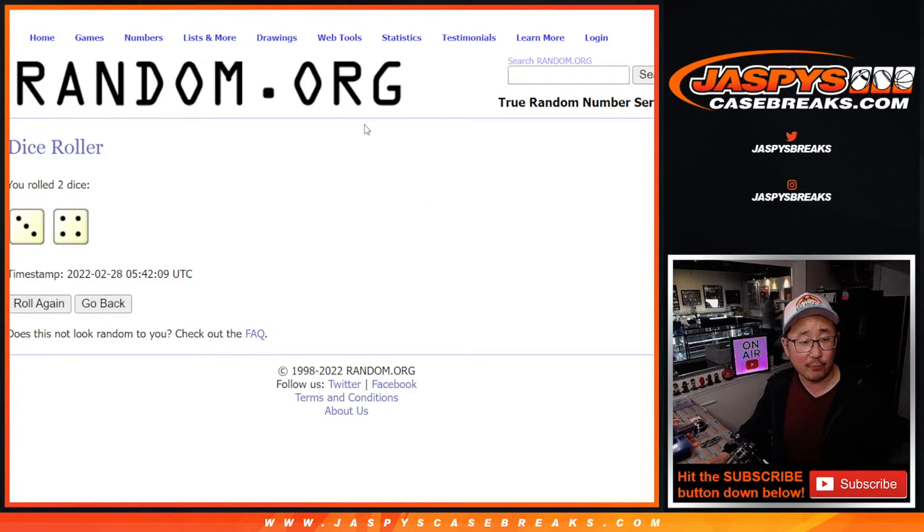The final dice roll: three and a four, lucky seven times. Top 12 after seven, you'll have teams. Good luck.